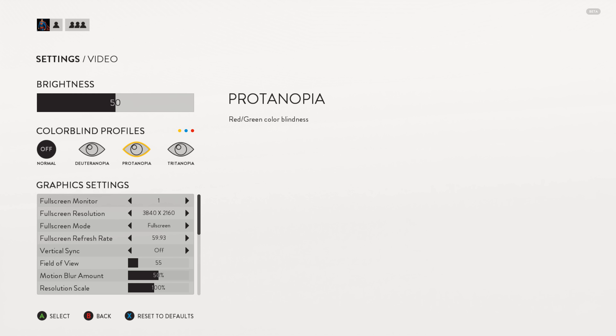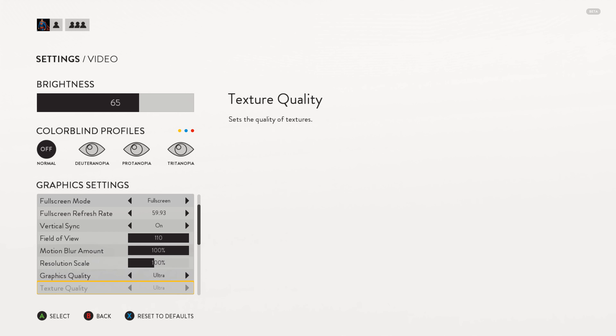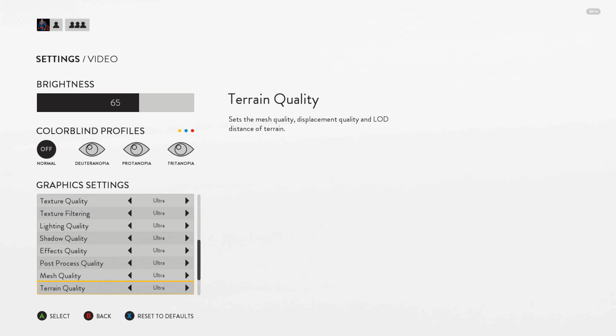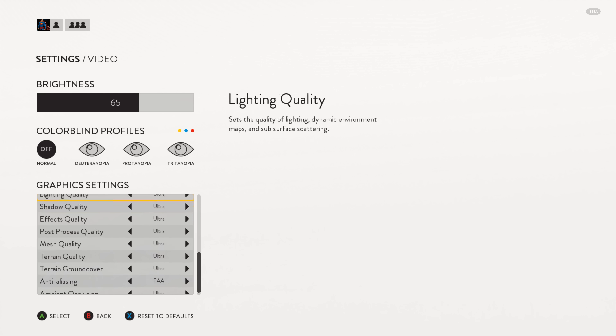Now let's take a look at some of the graphical settings. It's 4K — 3840 by 2160. You can also do different color blind profiles, which is actually pretty cool. I adjusted the brightness a little higher because I'm playing it off my TV — it's a 65-inch TV. Full screen, refresh rate at 59.93 (60 frames), vertical sync on, field of view is maxed out, motion blur is also maxed out. In terms of custom graphics, everything is on Ultra: texture quality, texture filtering, lighting quality, shadow quality, effects quality, post-processing quality, mesh quality, terrain, anti-aliasing, and ambient occlusion — all on Ultra.